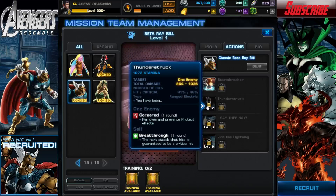His next ability is Thunderstruck, a one-enemy ranged electric attack. It applies Cornered to the enemy, removes and prevents Protect effects, and he gets Breakthrough — the next attack that hits is guaranteed to be a critical hit.